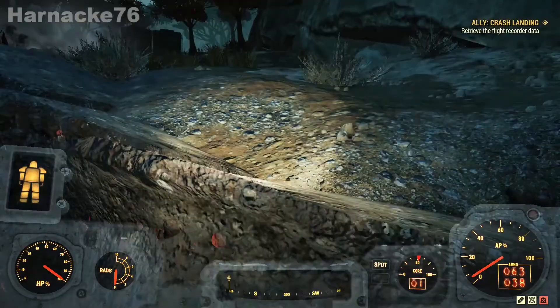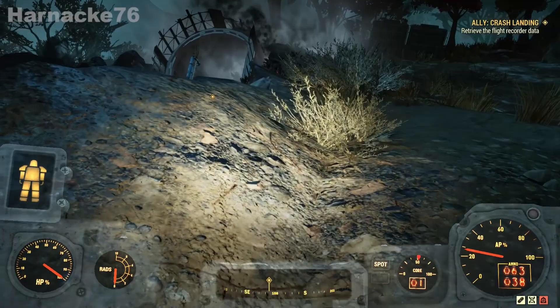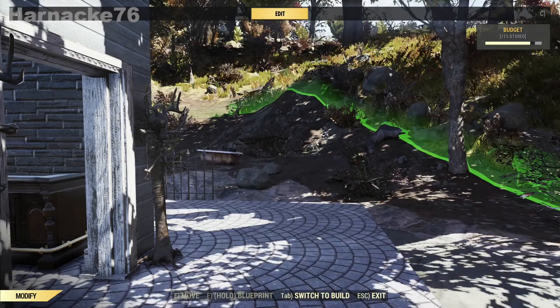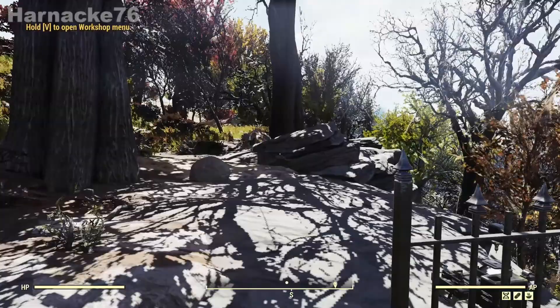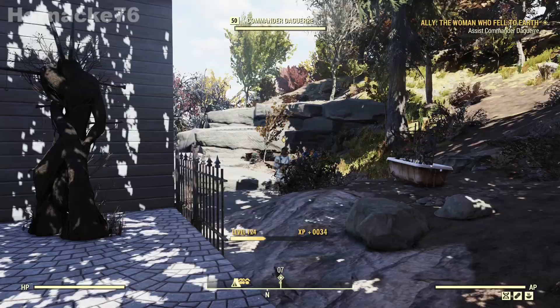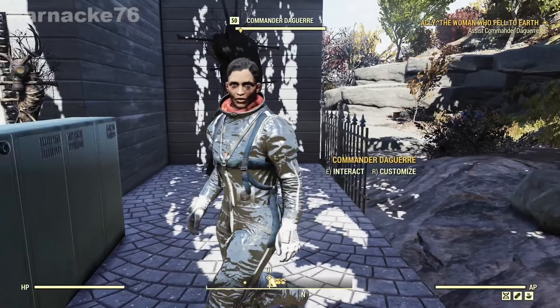Because she is a quest ally, it takes a little bit more effort to get her. She asks you to go and collect a few things and bring them back. Once you've done all that, you can invite her to come and stay at your camp, and at that point you get the ability to build her camp item, which is her computer console. She has a long quest and depending on the choices you make, it influences how she reacts with you at the end. Sophia Daguerre is a favourite amongst Fallout 76 players and is at many people's camps.